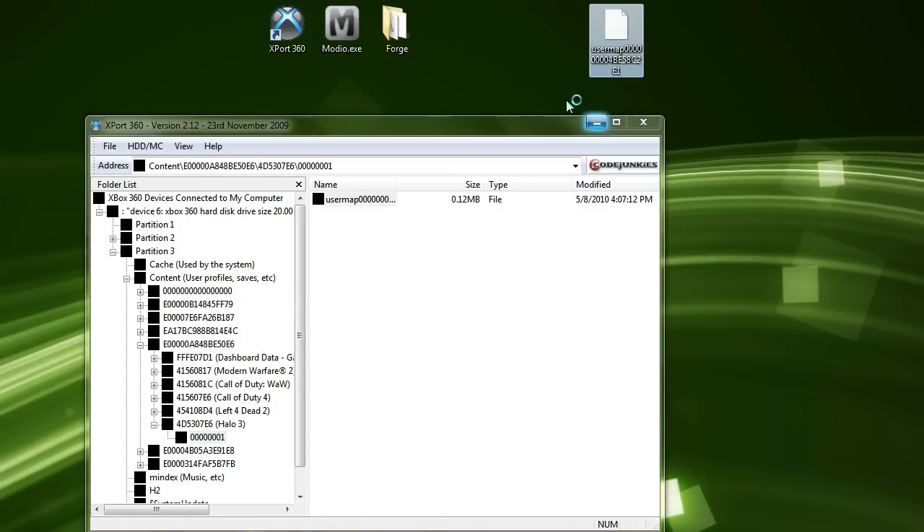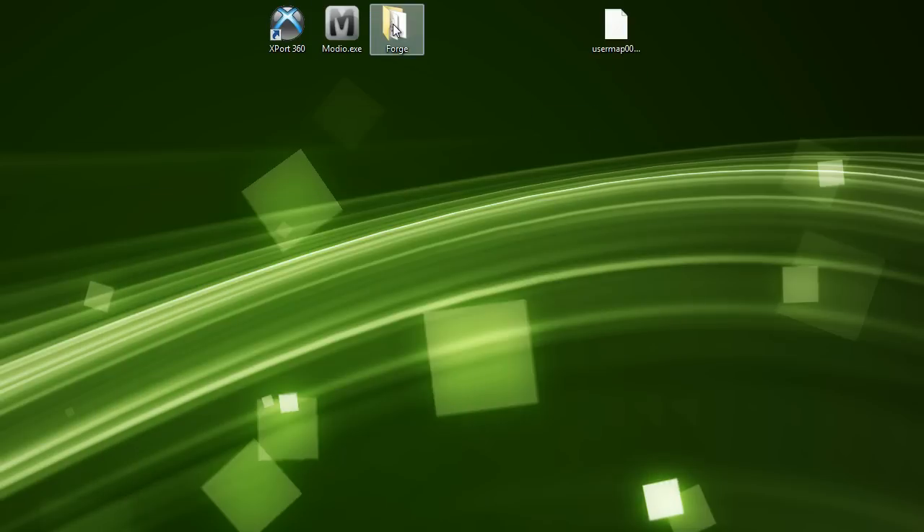Just drag and drop that to your desktop. If you have Export360, make sure to run it as administrator so it all works. Also, if you've disabled your user account controls, you can drag and drop between Export easily — without turning off your user account controls it won't work. There's nothing bad about turning off your controls. Just minimize Export for now and let's open up Forge.